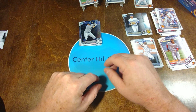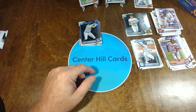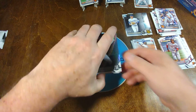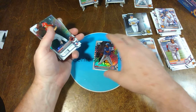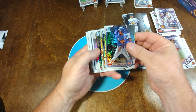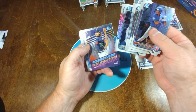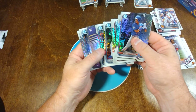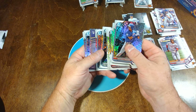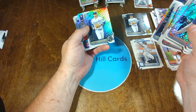Mega box is wrapped up. We know the contents of the box — we've got some nice young prospects in here. I've already got the Wander, one with the rookie-of-year favorites. We've got a couple of Bobby Whit Jr.'s, and we've got the Chrome and the Mojo. How about that?